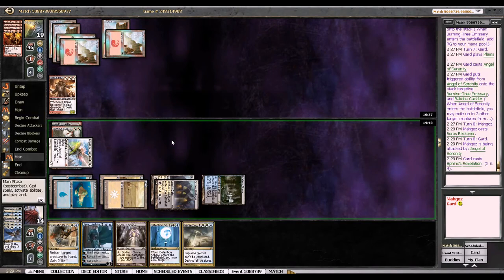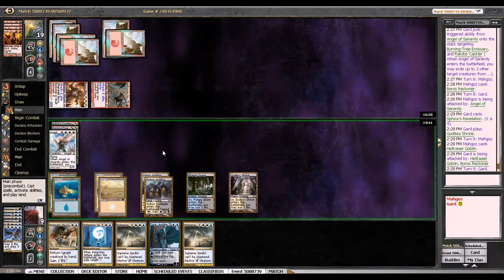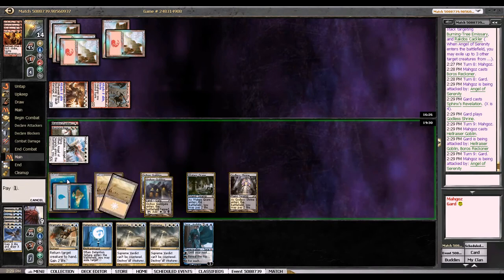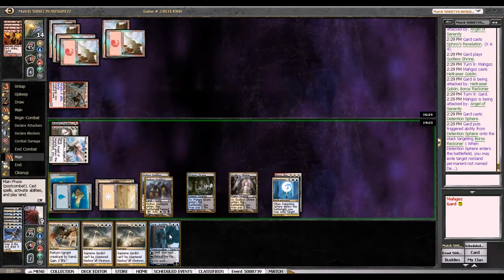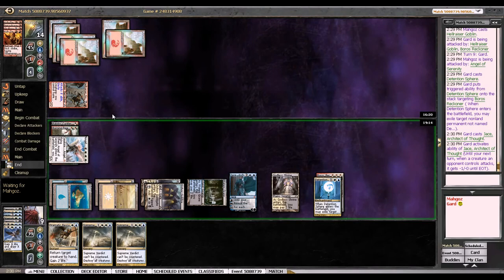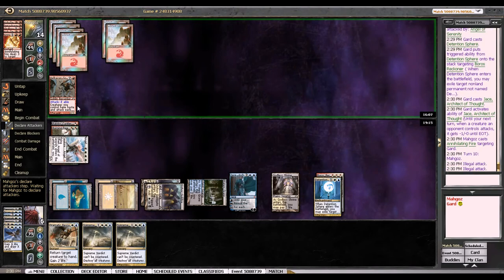I could leave open Dramatic Rescue here, but I don't see a point. Ooh, Hellraiser Goblin — it's an interesting card. I'm just going to get his Reckoner and play Jace. I haven't seen a deck play this card yet. I'm not ever going to use the plus ability. I don't think I need the cards anymore and the damage prevention is much better, since I'm giving all his creatures haste right here. Oh, he has Annihilating Fire — is that what he tapped 3 for earlier? Illegal attack — you must attack, sir.